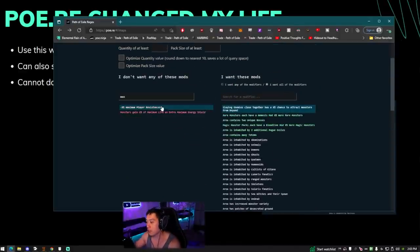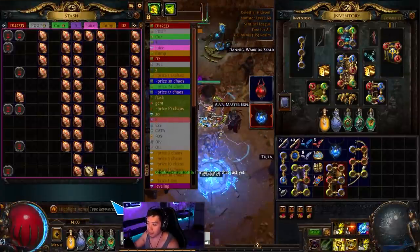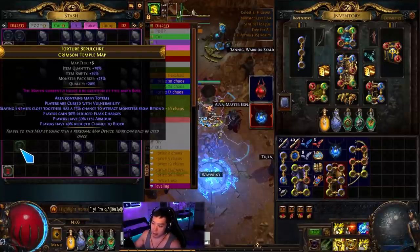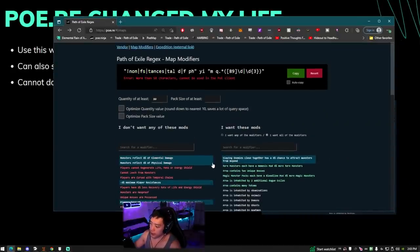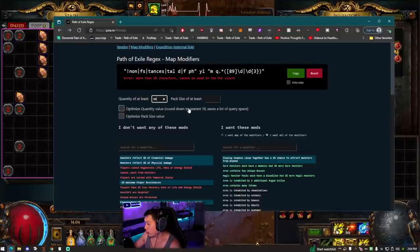With the search string ready, type the quant of the map — I generally go for 70 plus quant, or 80 if you want a really good map. When you paste this string into your stash tab search, you can see all your maps and the ones highlighted are above 80 quant, have Beyond, and don't have any of the excluded mods. If you exclude too many mods, you may not be able to include the quant filter because PoE only allows 50 characters in that search field. In that case, just look at the highlighted map and manually check if the quant is high enough. Regardless, this should make rolling maps a lot easier.